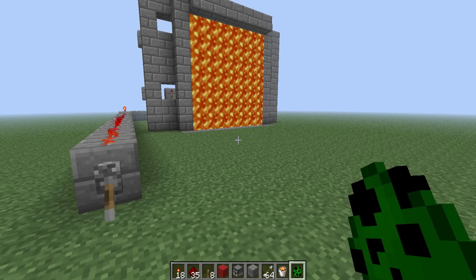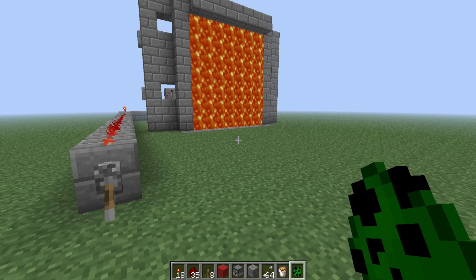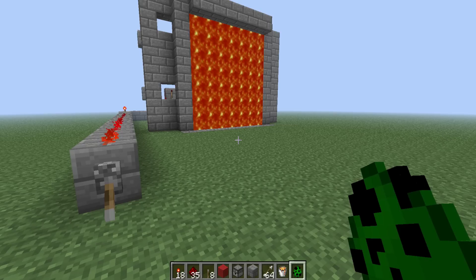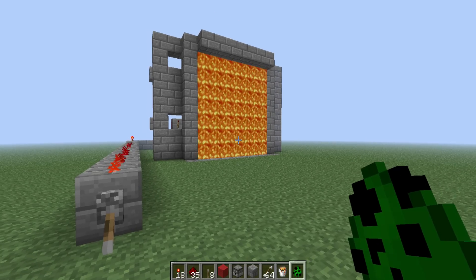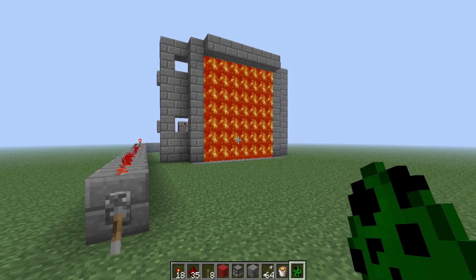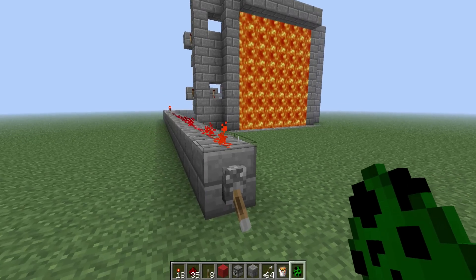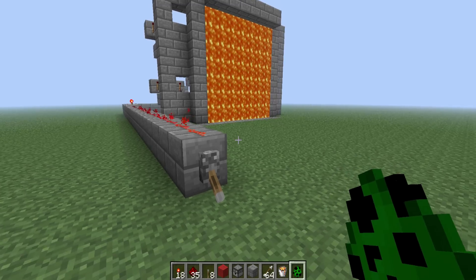Hello and welcome back to another one of Red's Minecraft tutorials. This one is going to be on how to make a gun. It uses dispensers and flaming arrows. The lava right there is to ignite the arrows as they pass through. It's going to be launched from dispensers and they're going to hit somewhere right about here. You can use this for whatever purpose you so desire.